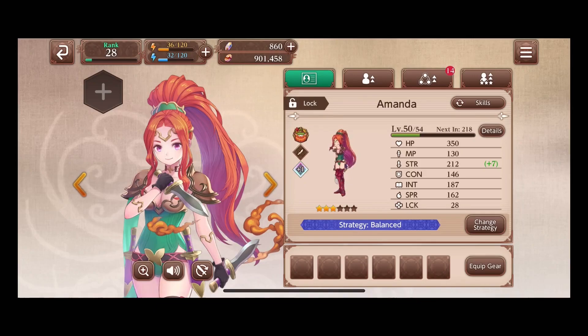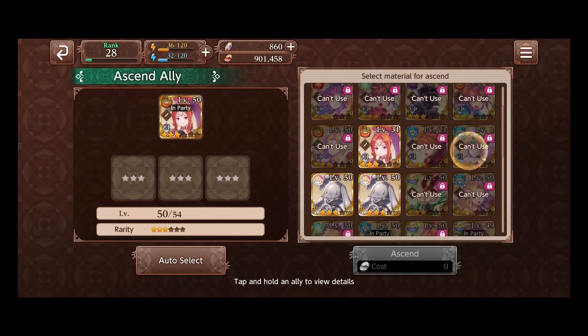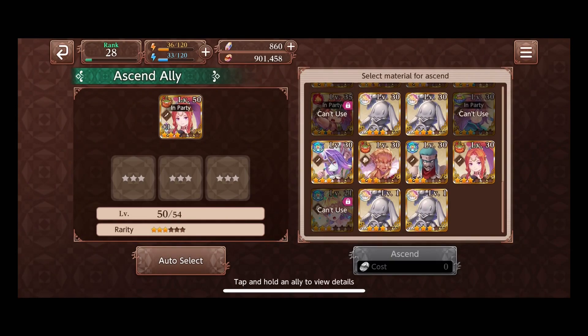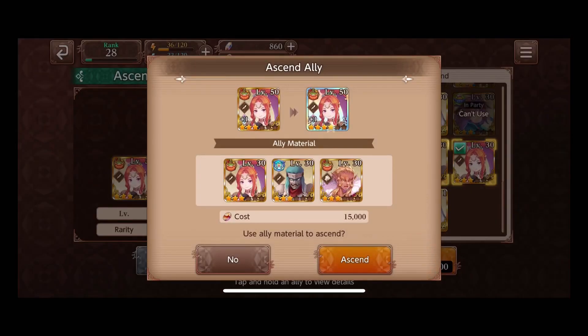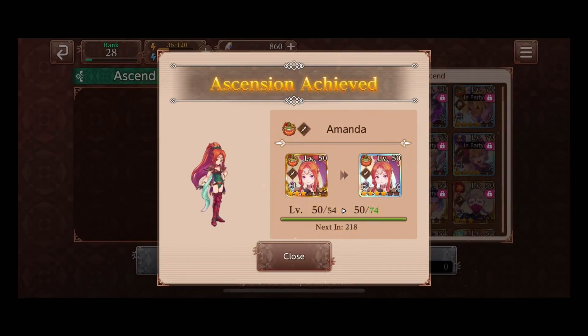Once you get her from 30 to 50 you're able to four star her. We go ahead and ascend. Because we're using the level 50, this requires three star nitwits or three star characters. I have some three star characters — so we're going to use this Amanda, this guy, and this guy. For the sake of the video we'll go ahead and ascend just for the fun of it. This puts us at a four star Amanda — a character that started as a two star is now at four star.